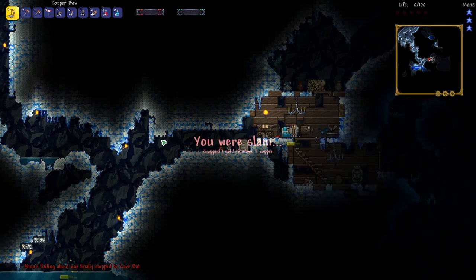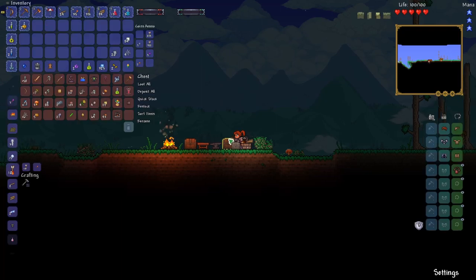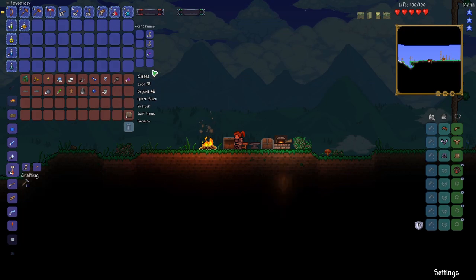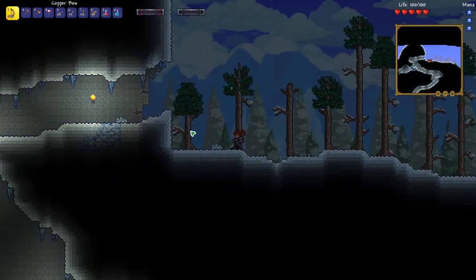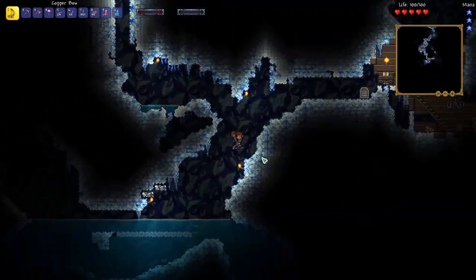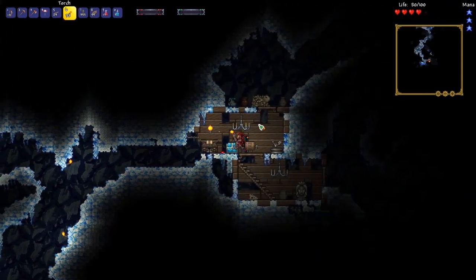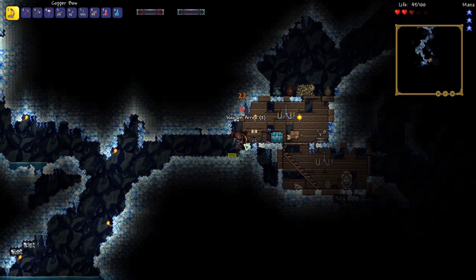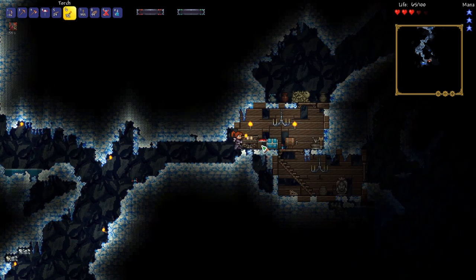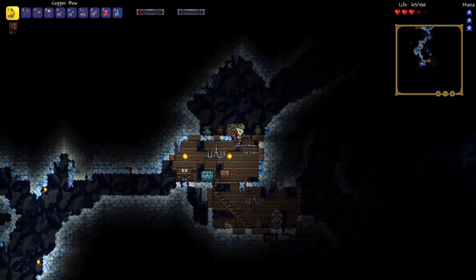So what happened there was there's this block right there that was preventing me from running back. I was able to walk up it, but I couldn't walk down, so it kind of stuck me there, unfortunately. Okay, let's go ahead and deposit all of our stuff. I'm going to go head back so we can get that treasure. And we're back to the house — the enemies have despawned. Oh, there's a trap there. That's why there were so many bats — I was wondering where they were coming from. This red pressure plate was activating a bat trap and it was basically just producing a bunch of bats.